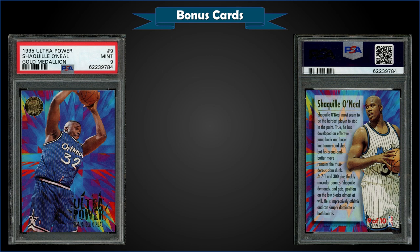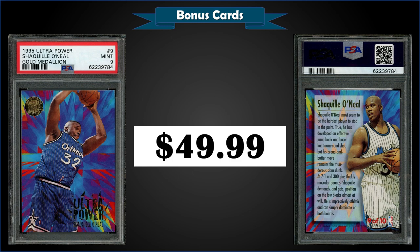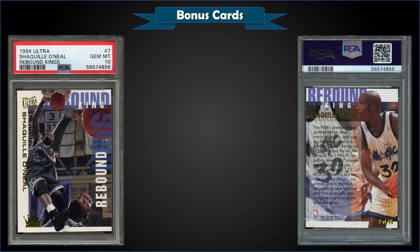From 1995 Fleer Ultra, the Shaquille O'Neal Ultra Power Gold Medallion parallel, graded Mint PSA 9, sold at auction for $49.99. It has a pop of only 5 in the Mint slab with only one higher Gem Mint 10. The Ultra Power inserts were in Series 1 packs at 1 in 4 packs, while the Gold Medallion parallel versions were inserted at 1 in 40 packs.